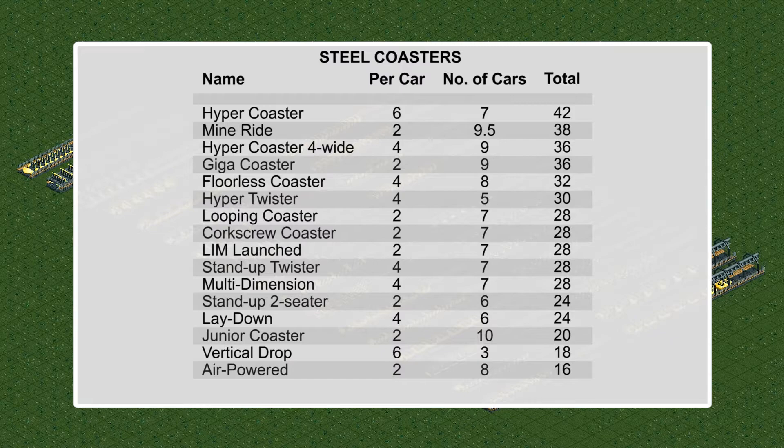In the steel category, the highest count was 42 from seven cars on the hyper coaster. However, surprisingly, this was followed by the mine ride with 38 from 9.5 cars. Tailing them was the hyper coaster four-wide cars and giga coaster, both with 36 from 9 cars.